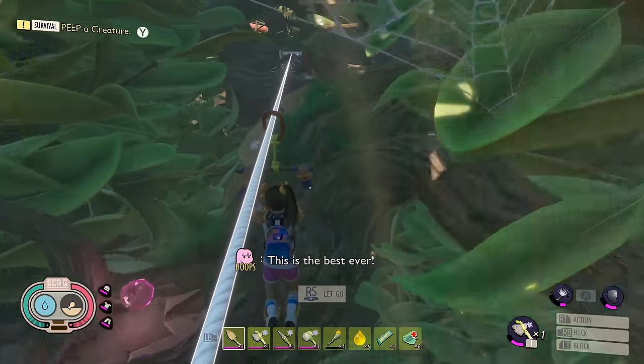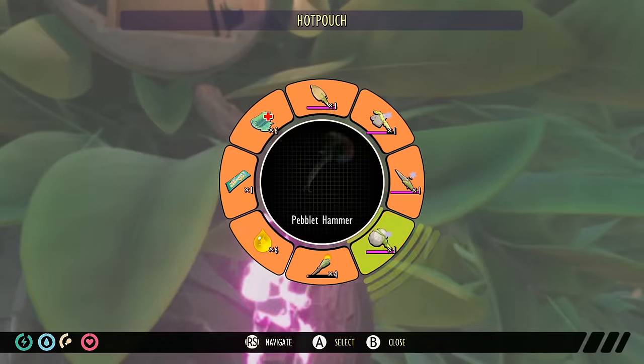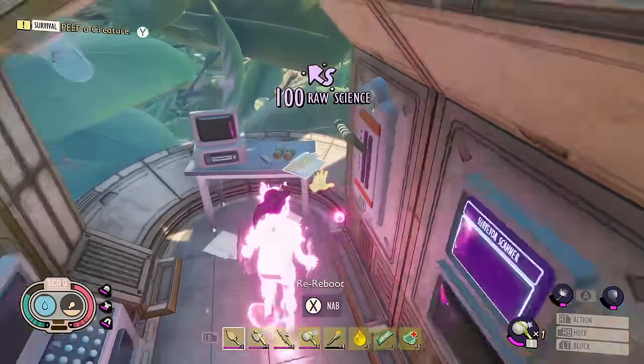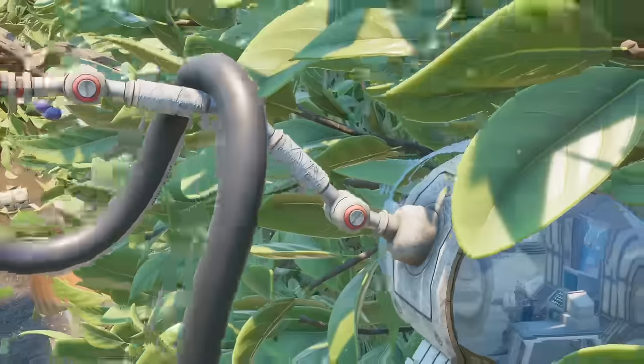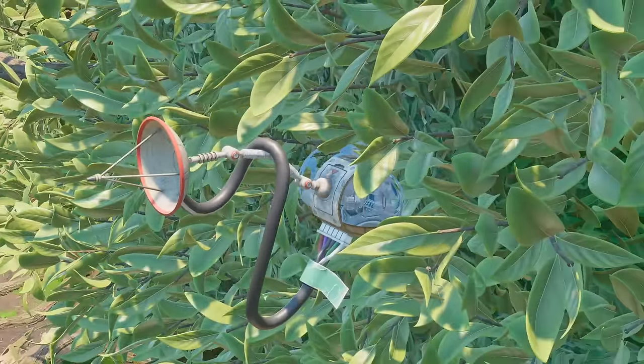You do need to activate the resource scanners first. When you go to the first zip line in the hedge, jump off and you'll find it in a secret little laboratory. It can be easy to miss, so always start off near the deck area at the side of the hedge and then progress that way — that'll lead you directly to the laboratories.